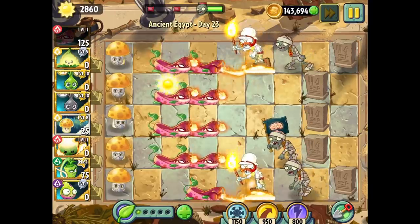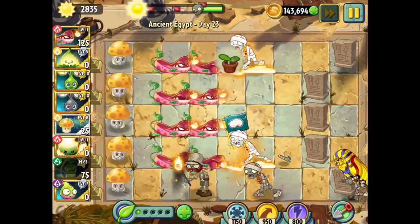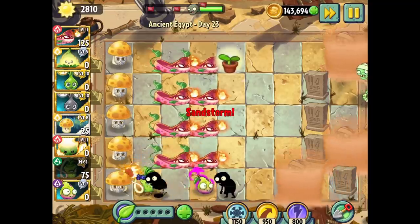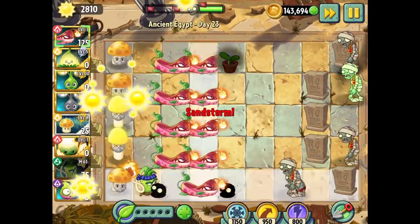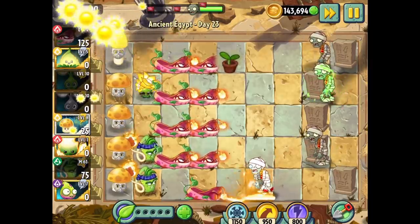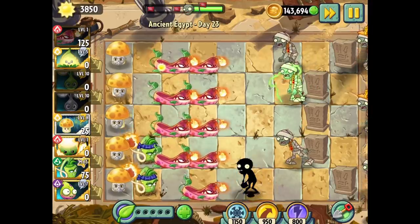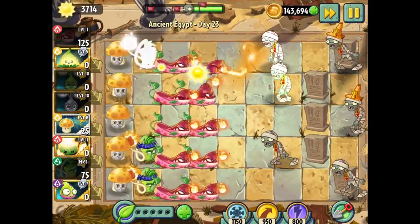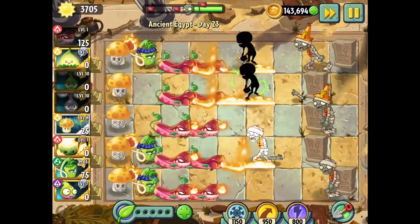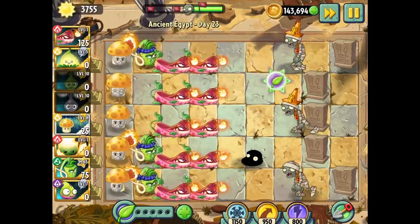We're going to do two columns of Pyre Vines here. The Wasabi Whips make it too easy to judge what the Pyre Vine can do. If a zombie gets through, the Wasabi Whip is the backup plan. Is two Pyre Vines enough? At level one, obviously these things can be a lot stronger. Does it take care of the conehead? Two flames on him — yes, it does take care of coneheads. We could try for a third column for a little extra protection.